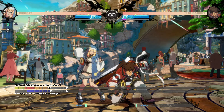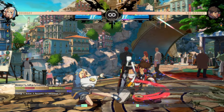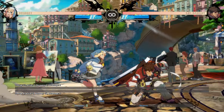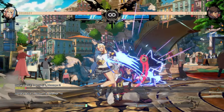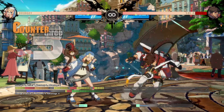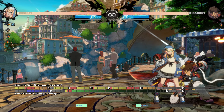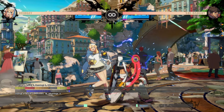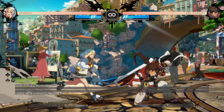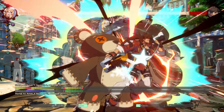Bridget is one of the few characters that have a multi-hitting low to pair with a throw option. Since she can do close slash into dash throw, but also close slash into 2S, it gives a solid strike throw that they can't fuzzy throw to defend against. And since you can delay the 2S to frame trap, it can stop people trying to delay mash with a low to stop the run-up throw. If you mix in close slash dash close slash, it makes them even more likely to get caught by the double-hitting low. She does have a command grab, though you should only use it once in a while.